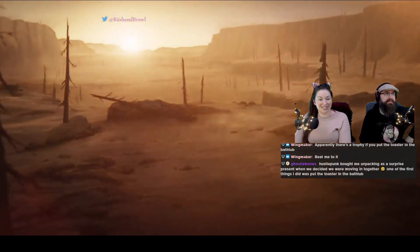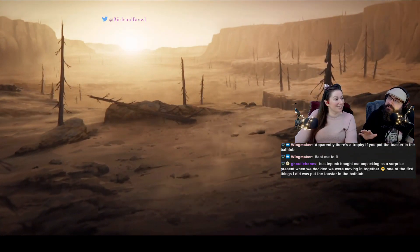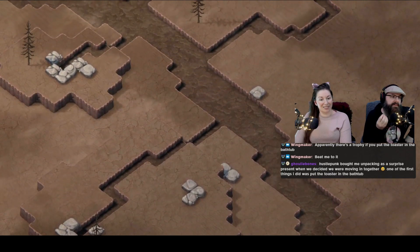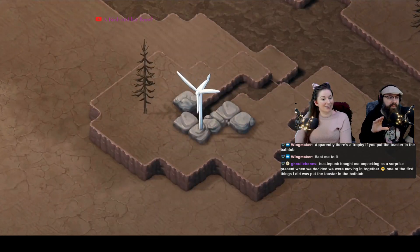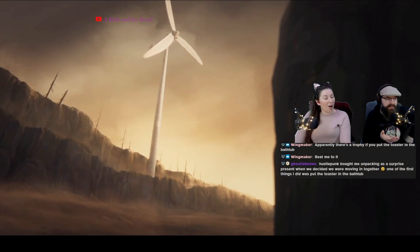So here's Terra Nil. This is a desolate wasteland, and it is your job to take it from a wasteland. You put renewable energy sources on it.